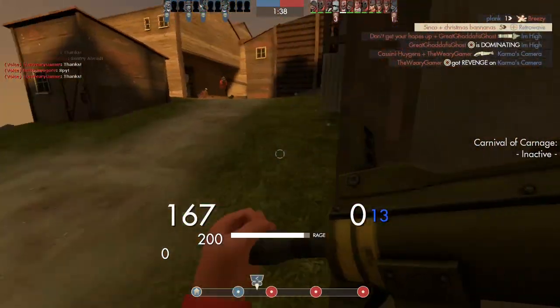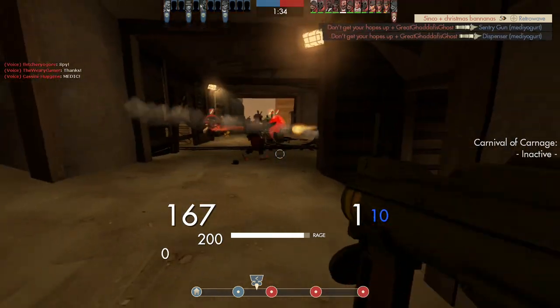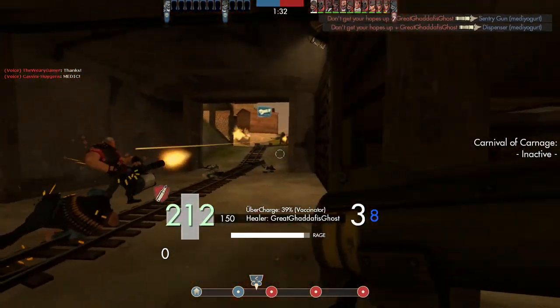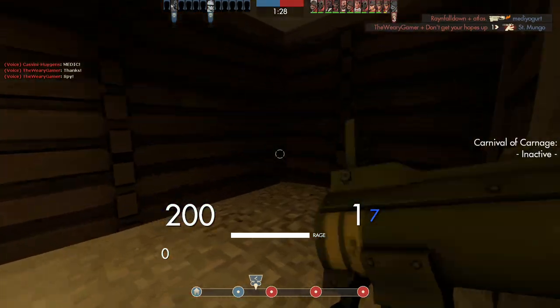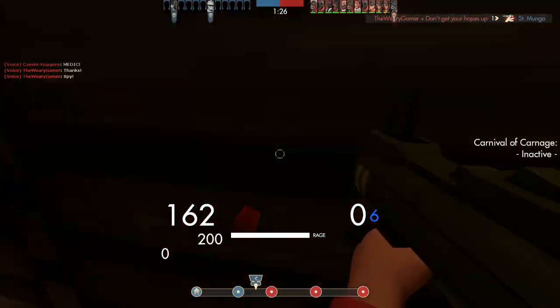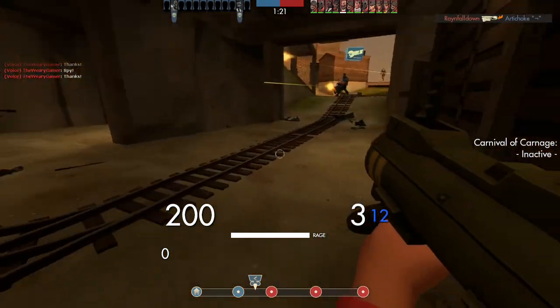Something important to note with all soldier primaries is what secondary weapon you want to accompany it. Some are universally amazing, like the shotgun and gunboats, so I won't really go over those. But one class of secondaries I think is better with this weapon are the banners. Since you have a bigger blast radius, spamming into groups that will charge is actually viable with this thing.